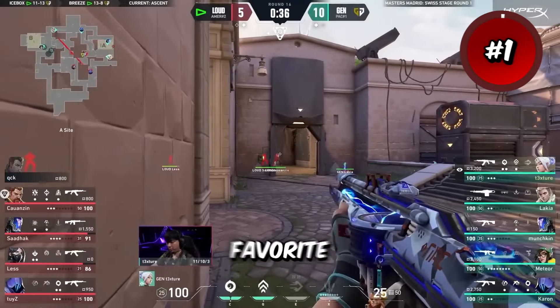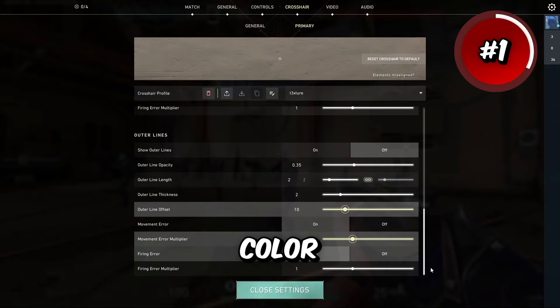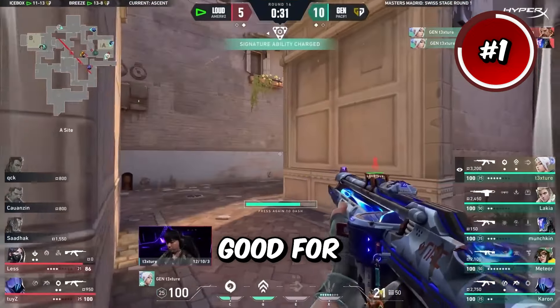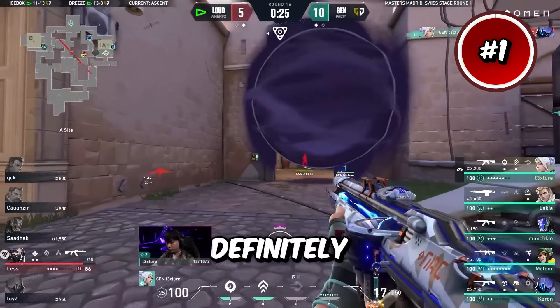First up we have my personal favorite crosshair, and it comes from Genji Texture. He runs the inner lines 1-3-2-2 in the color white with outlines and outer lines off. This crosshair is really good for being precise and one-tapping with the Vandal. Texture is also probably the best player in the world currently, so you should definitely give it a try.